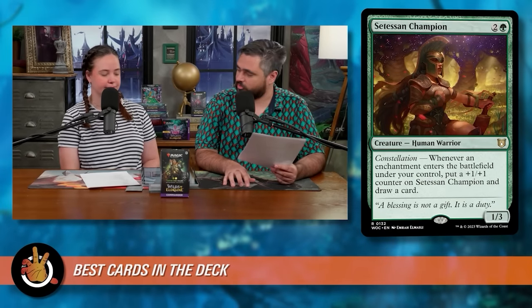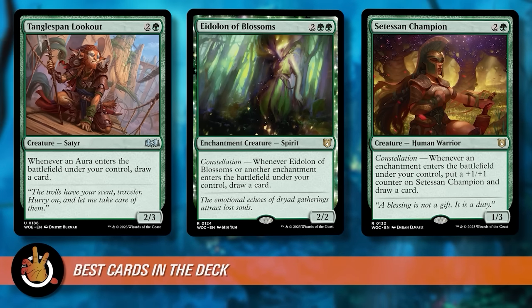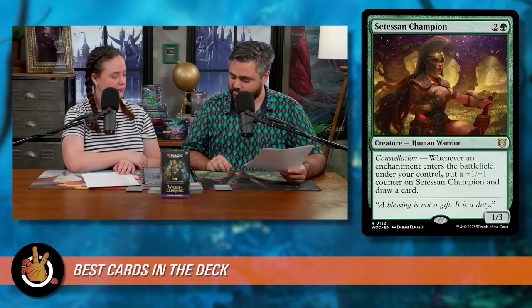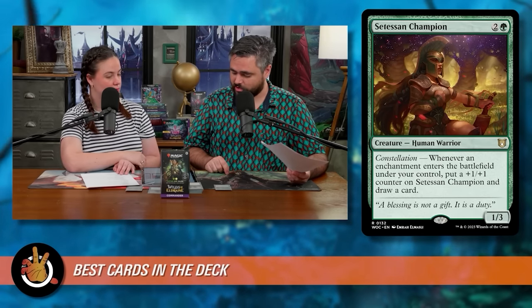Let's talk about the best cards in the deck. First, anything that draws a card when an aura enters is great — Satessan Champion, Eidolon of Blossoms, and the new Tangle Span Lookout, a satyr that draws a card whenever an aura enters the battlefield. Satessan Champion specifically does everything: whenever an enchantment enters the battlefield under your control, put a +1/+1 counter on it and draw a card — which triggers off your roles, which is very nice.